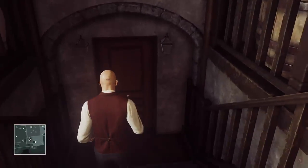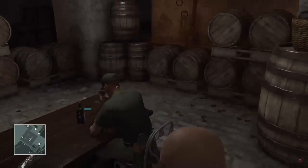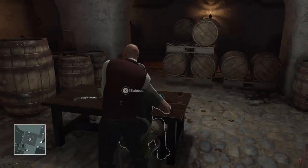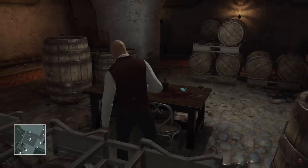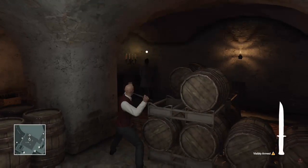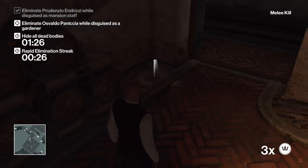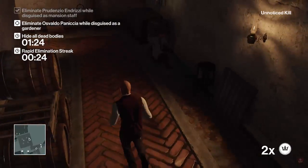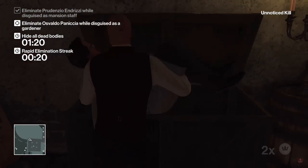Go to the basement. Here is our first target. As you can see, he is going to take a position over there. We can subdue the guard. Take our combat knife and throw it. Now take our coin, wait for the scientist to be in position, and throw it there. Drag the body, pick up the knife, hide the body.